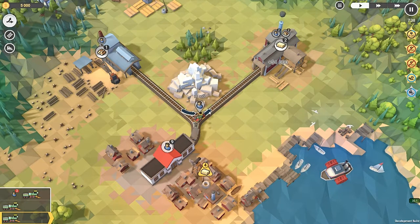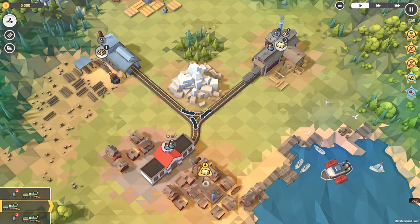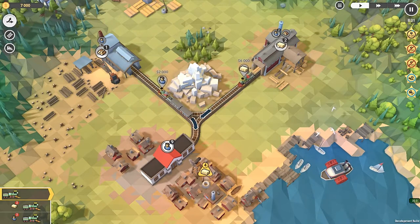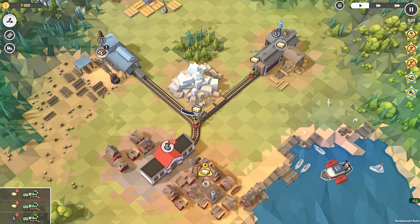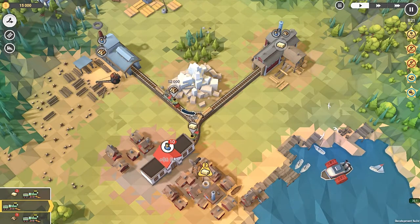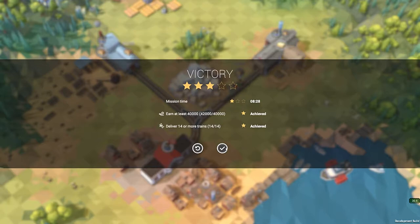I didn't even get any boards — I got two boards. Buy another train — all the people. Okay, now I have to send those people back here with boards. That train can go up there I guess. Here we go, and this is just the first level — it's taking me so long. This is actually kind of fun. I'm getting two grand for one board anyway. And there — I've made all the quotas. A victory! It only took me eight and a half minutes.